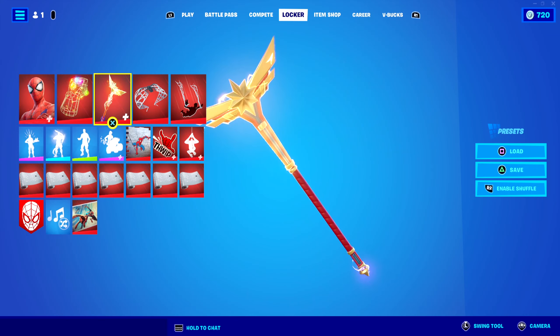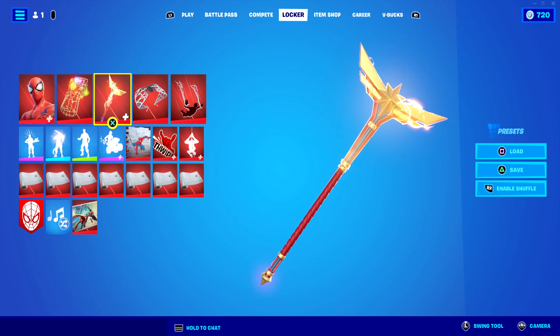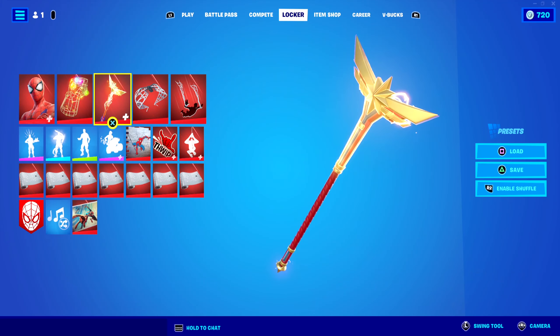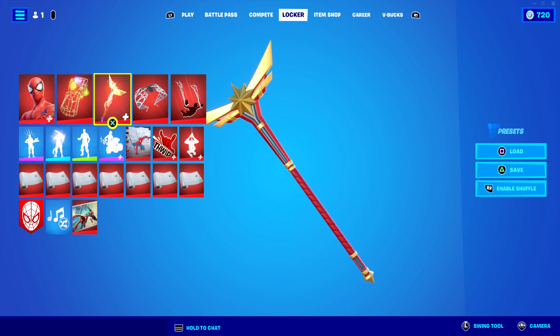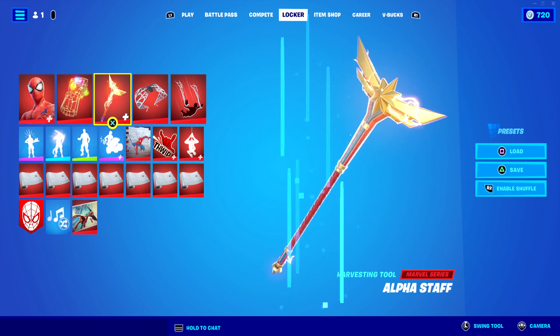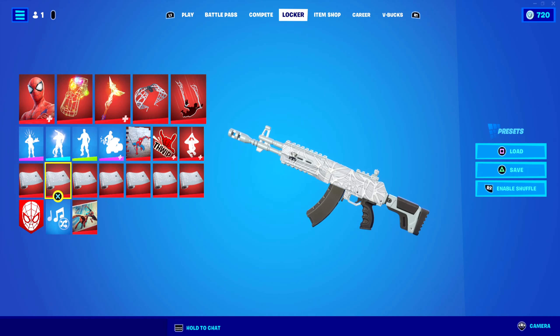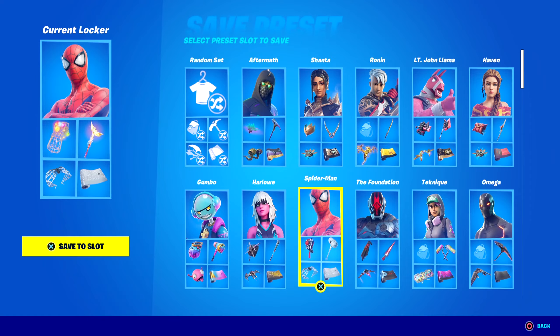We have the Alpha Staff, which is actually Captain Marvel's pickaxe, but Spider-Man is such an alpha that I feel like he would definitely be using this pickaxe to the point of controlling the universe. The glider and contrail are just the traditional Spider-Man things for him. Same with the wrap — I didn't think that needed to be improved upon at all. I think that fits him pretty nicely and I'm actually gonna save this preset just to have it forever just for the meme.